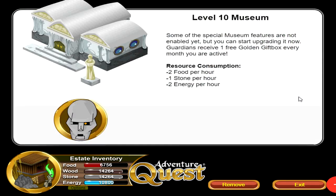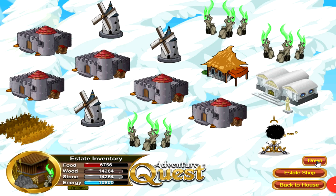The last building I want to talk about is the museum. If you are a Guardian, you get one free golden gift box every single month that you are active — meaning you need to have logged in and won at least one battle for the game to count you as active. If you have a Guardianship and a house, I highly recommend buying the museum building. It does not need to be leveled up at all — whether it's level 1, 5, or 10, you still only get one free golden gift box per month as long as you have an active Guardianship.